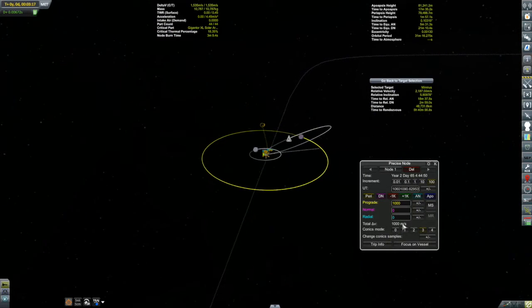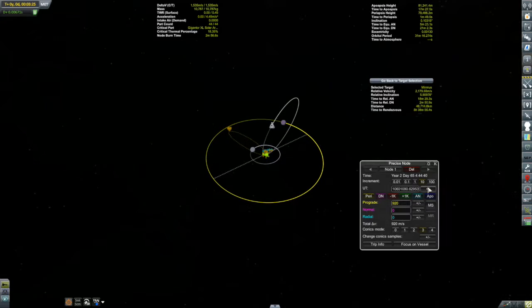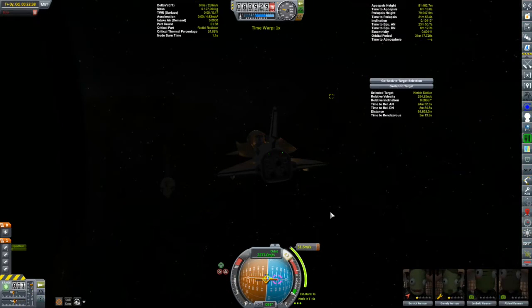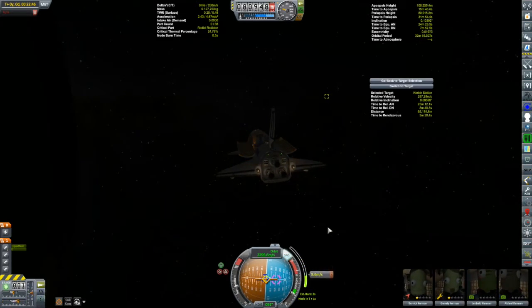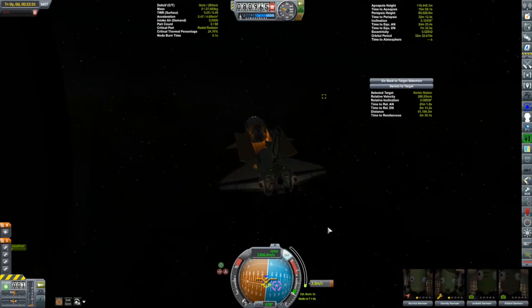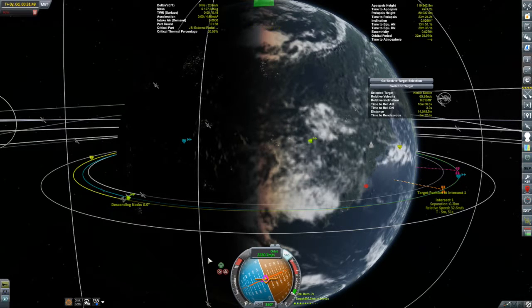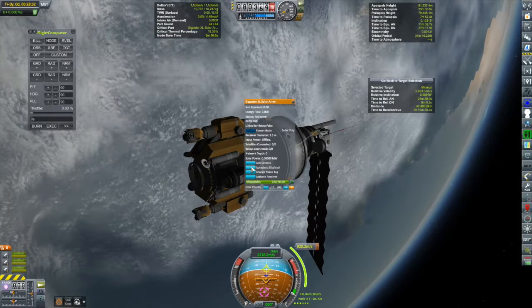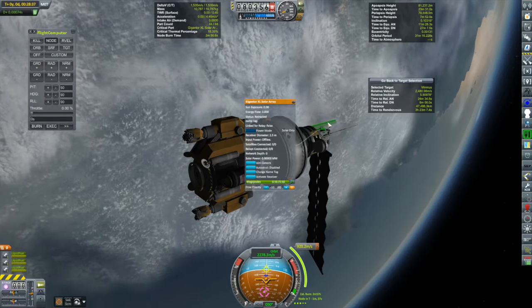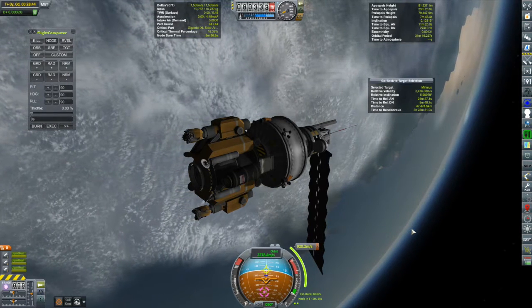Before the Minmus injection, these guys need to rendezvous with Kerbin Station for the crew transfer. We'll set up our rendezvous with Kerbin Station, then bounce back to the driller and set up our Minmus injection burn. I can leave this in orbit as long as I want. I think the timing will work — I should be able to do the rendezvous burn, then come here and do the injection burn, then finish the rendezvous. Now normally when I go to Minmus I launch in an inclined orbit, but that wasn't the best approach here since I wanted to rendezvous with the station first, so we'll need a correction burn en route.